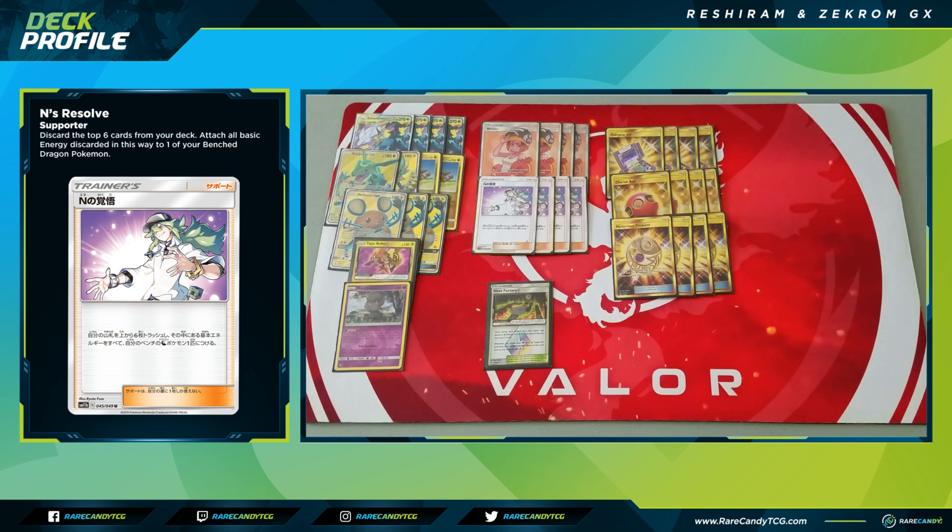The only Pokemon we'll struggle to find is Tapu Koko Prism Star — it's hard to search out non-GX one-prizers, which is also why I don't have Victini Prism Star in this list. With Koko, you're just going to have to hope you draw into it when you need it. Pokemon Communication isn't great here since we don't play many Pokemon, so you won't consistently have one to put back. Still, our search options are pretty solid overall.